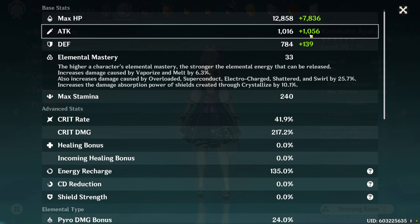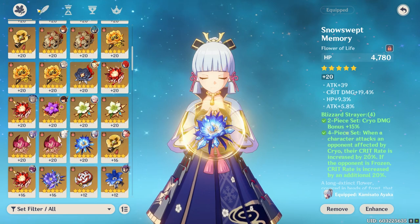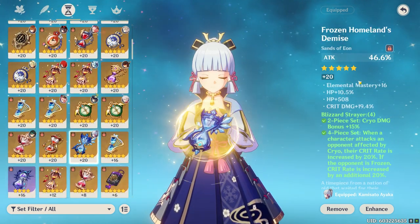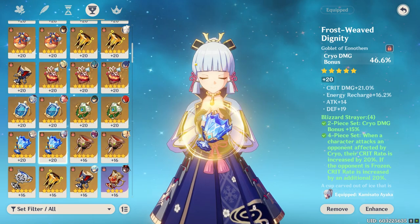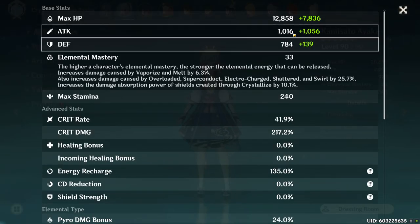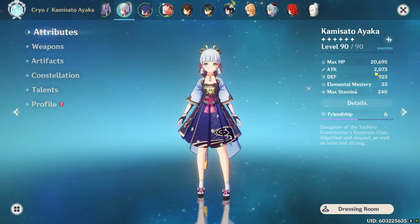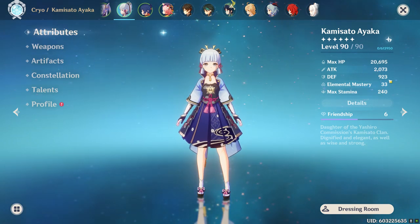The rest of that green number comes from our flat attack values. Adding 39 and 311 from artifacts gives us a flat attack contribution that, combined with our 691 from attack percentage, totals 1056. When we add that to our base attack of 1016, it gives our character's total attack value — for me that's 2073.